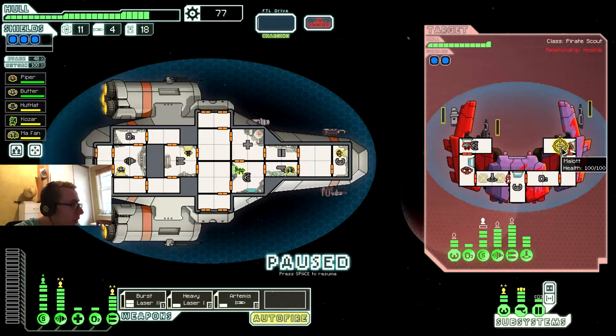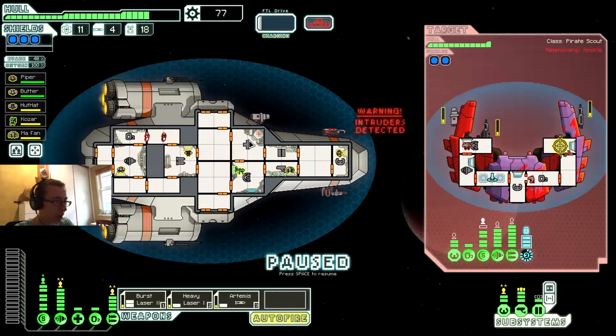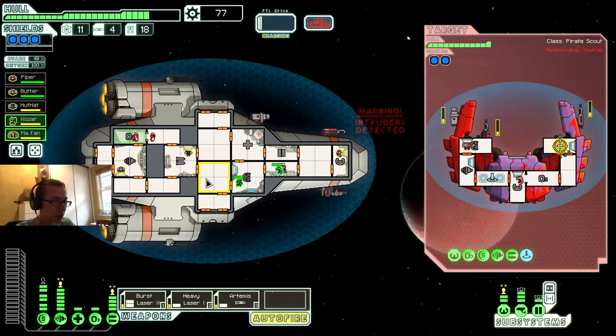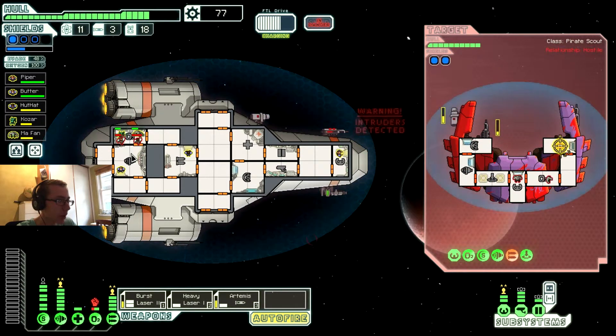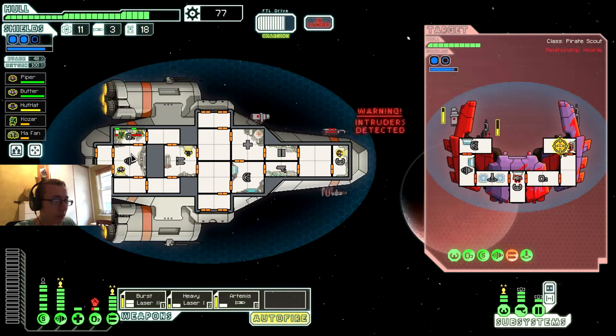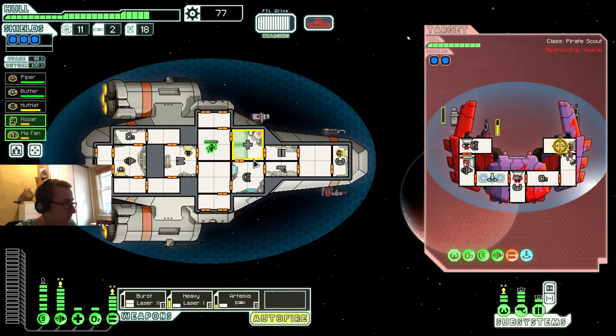Weapons — definitely, let me take them out. Incoming hostiles. Oh, they're attacking the oxygen — could you not, please? I'm going to lose evasion if I move him. Shields — no, stop that. Get the hell out of there. What do you think you're doing? Oh, luckily they missed. Alright, they retreated. Both of you, get your butts to the med bay so we can heal you up.